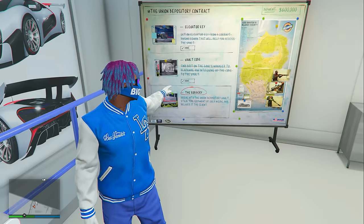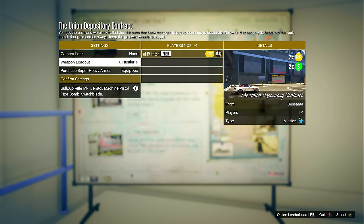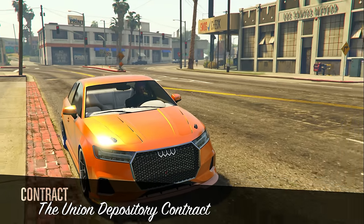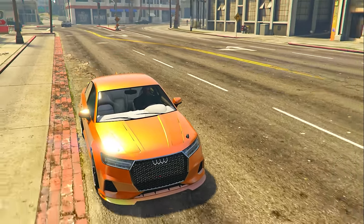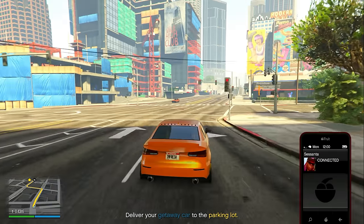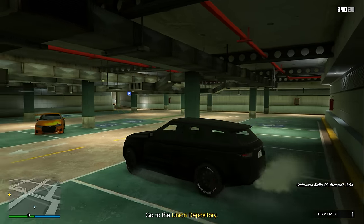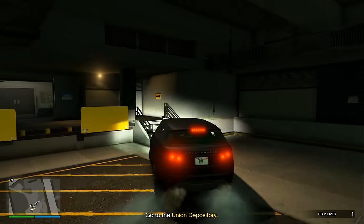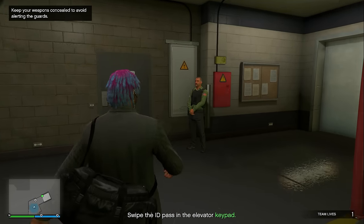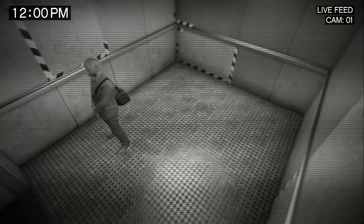The finale is called the Robbery. The weapon loadout I'll be using is called the Hustler. First, head to where you parked the getaway vehicle, get inside, and drive it across the street to the Union Depository. Hop out and go to the elevator, but make sure you show the security guard your ID pass first. He'll let you through; then enter the elevator and click right D-pad to go down.